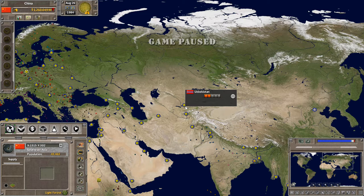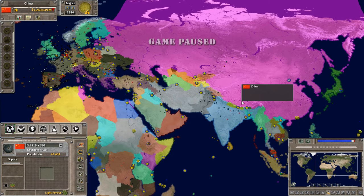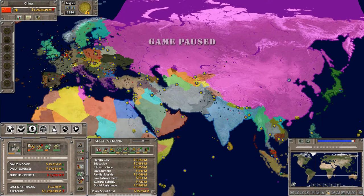Hello everybody, Average Gamer here, welcome to another episode of Supreme Ruler Ultimate. Playing as China, what we're going to do in this episode is continue having fun with the economy. This playthrough is going to focus on the economy for at least the next little bit, until we become quite the economic superpower. We're trying to increase our GDP while modifying our trades and social spending to keep money flowing in.